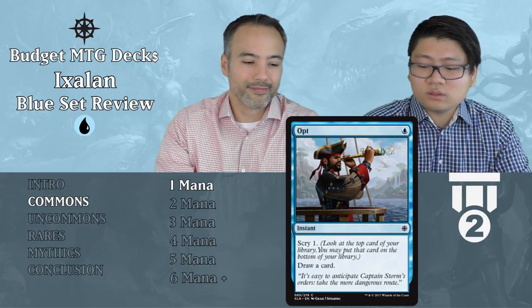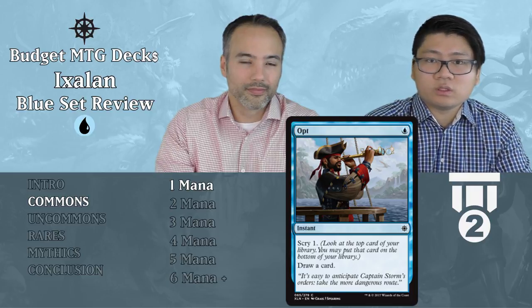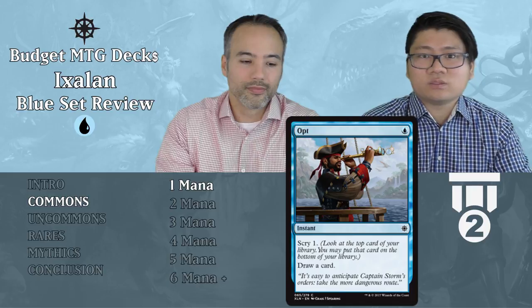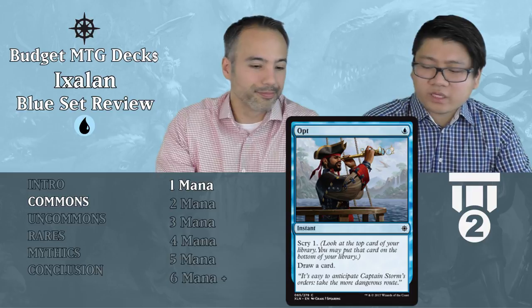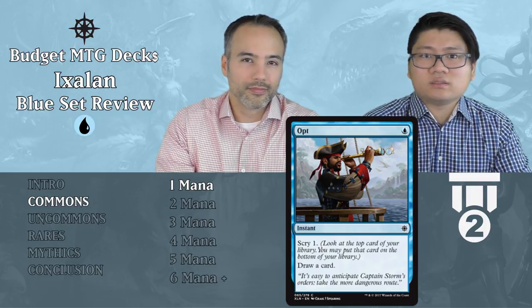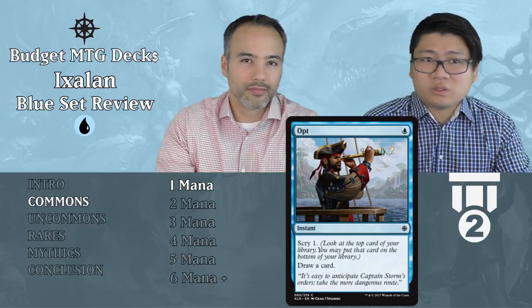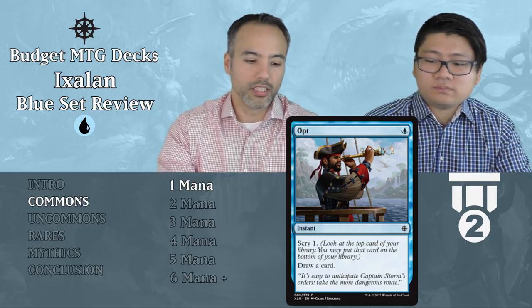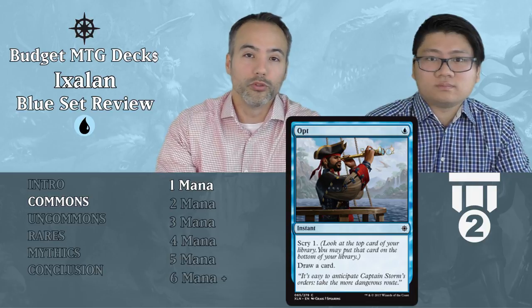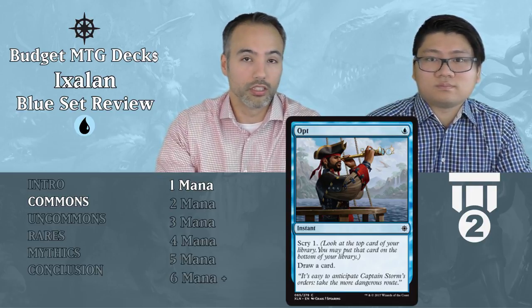Next is Opt — a blue instant, Scry 1. You look at the top card of your library, maybe put it on the bottom, and then draw a card. It's one mana, instant speed — not hard to keep open. You can look at the top card, and if you don't want it, you can put it on the bottom and draw the next one. We always want to include this at tier 2 because we're looking through our deck and this card helps us dig through it. The downside is nearly zero. Scry 1 is essentially half a draw, so for one blue we get a draw and a half — a great deal in limited where drawing cards is nice.